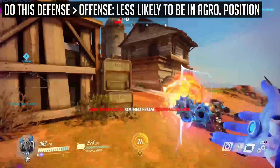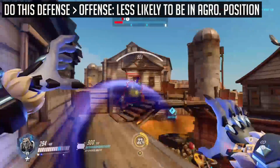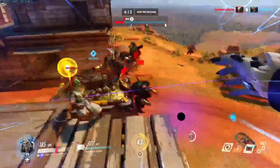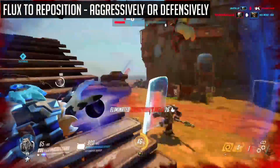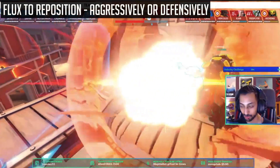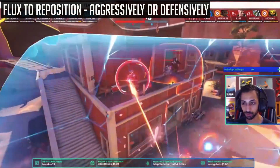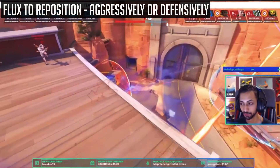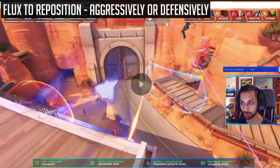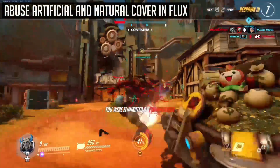For reference, try and do this on defense, as you are much less likely to put yourself in an aggressive position since the enemies are coming to you. Other than this almost unknown piece of tech, here are some general things to keep in mind about Flux. The first tip is to use it as a repositioning tool. One of the great uses of Flux is basically as a repositioning tool — it's a great way to position yourself out of a Mei Blizzard, for example.